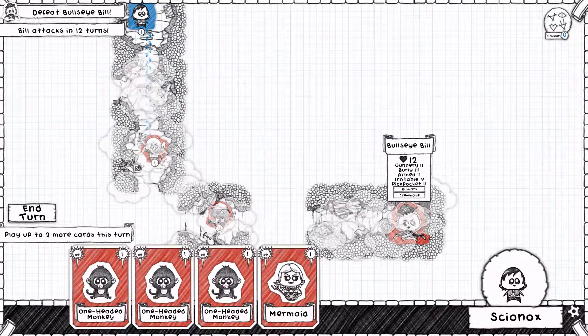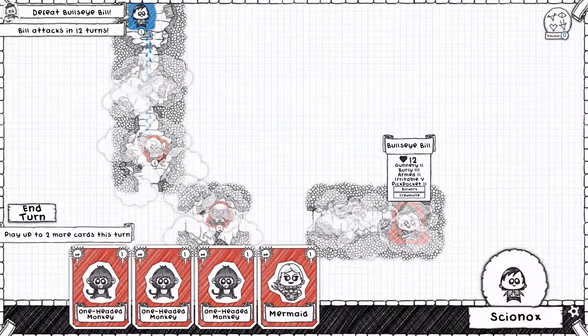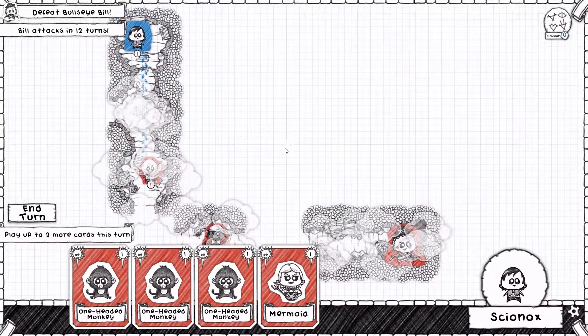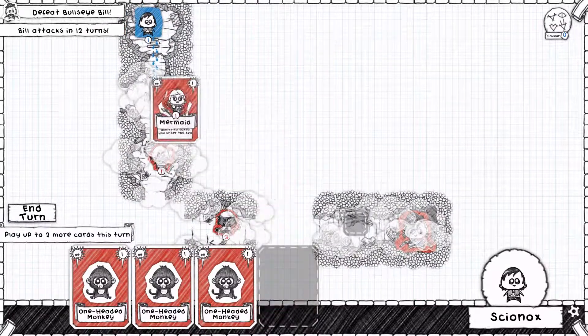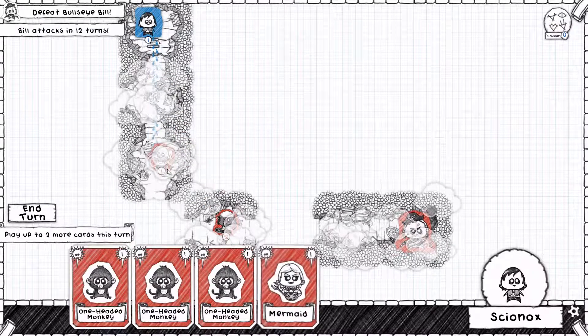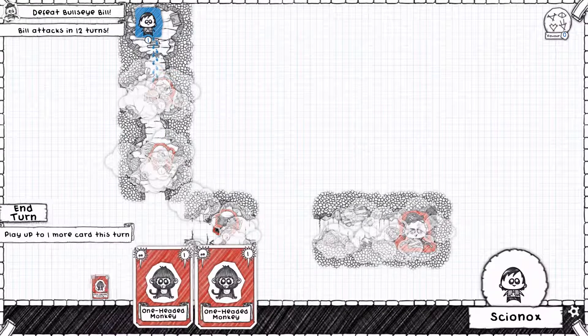There's no reason to get there early though. Gunnery 2, Burley 3, Armed 2, Irritable 5, then Pickpocket 2 and Bulwark. So it's important to note that we'll need to have physical defence and ways to get through Bulwark. We'll start by placing down... Actually, are you aggressive? No, you're just ferocious, I should say.